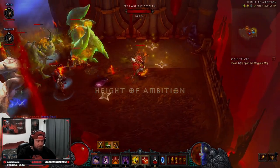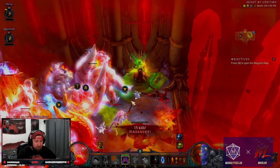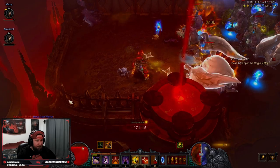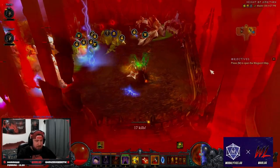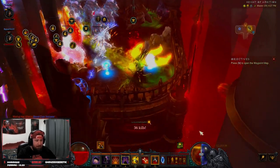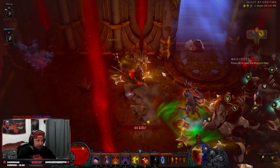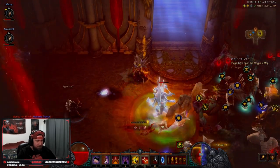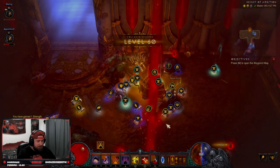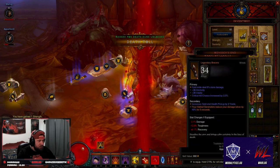We got a goblin — super cool! Getting our defenses up, spending chakrams, plague, health link — and I'm going to die because I'm completely frozen in the corner. There's a lot going on right now. Trying to stay back, dodging every affix known to man. Looks like we're on the last blood clan member. All dead, we got the goblin — very nice! We got a massacre bonus on this one but not the other ones, which is very interesting.